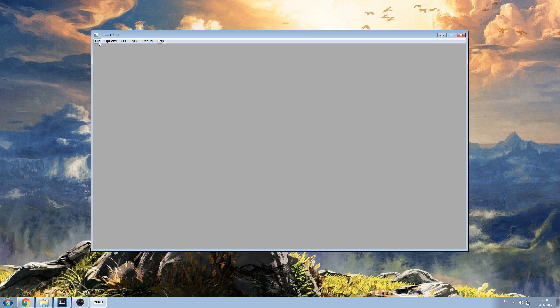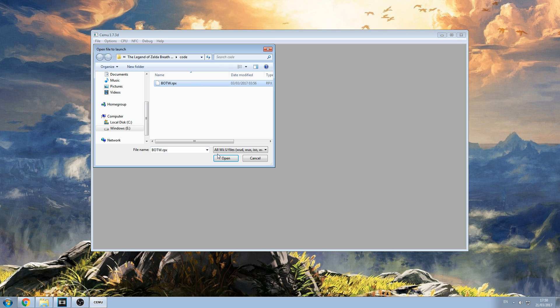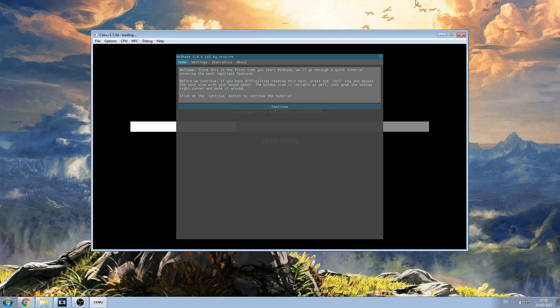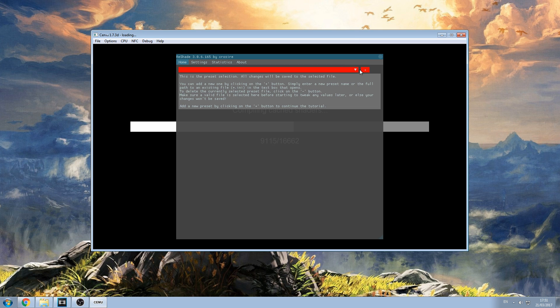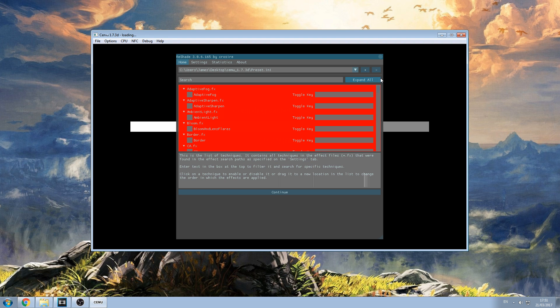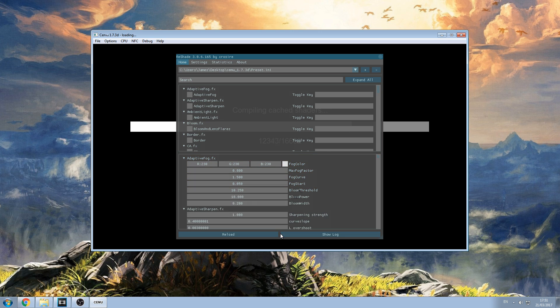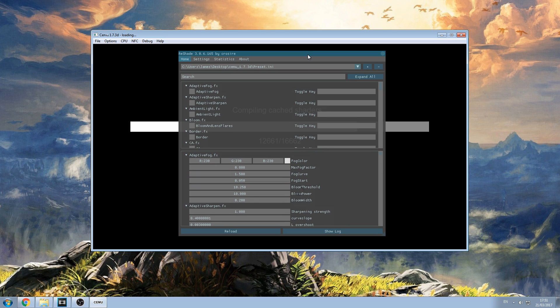Everything that happens here is untested and you can expect many bugs. Now when we load Simu, you can see that at the top we have an additional menu. To access the Reshade menu, hold Shift and F2. In the beginning there is a very basic tutorial — don't worry about that, just click Continue then Plus. Let's call this Preset, then Enter, Continue, Finish. Now Reshade is ready to go.